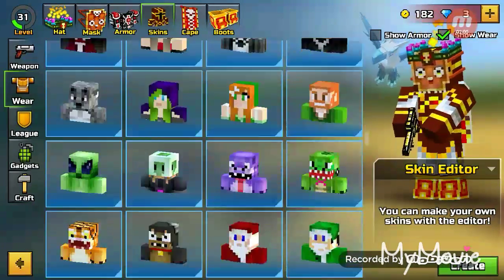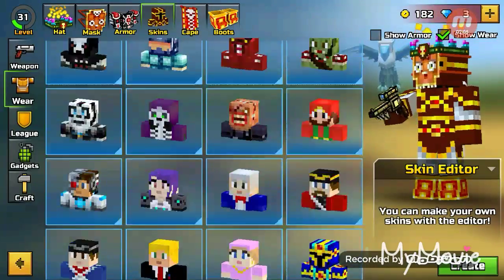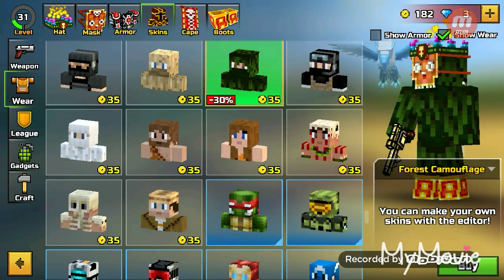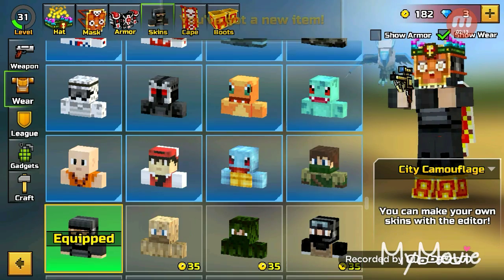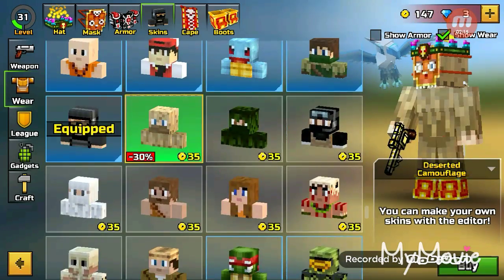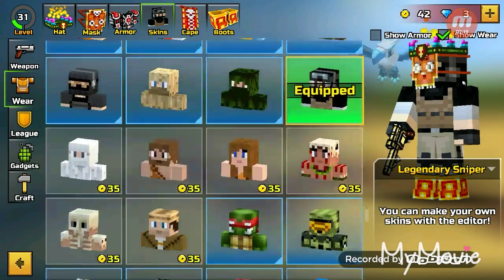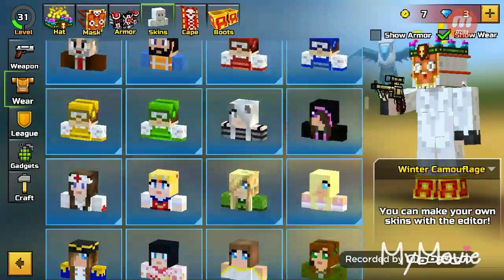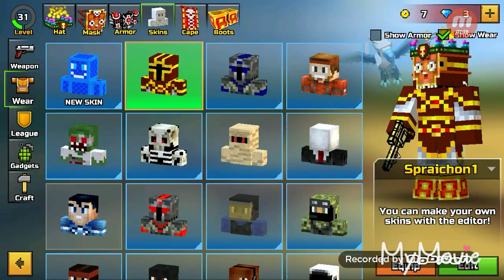Sadly, every time there's an update, there are more skins I have to buy. I have every skin, but every update — almost — there are more skins I have to buy. Every time. So I'm just going to buy as many as I can. I hate having to buy skins. It's wasting my coins. Let me equip this.